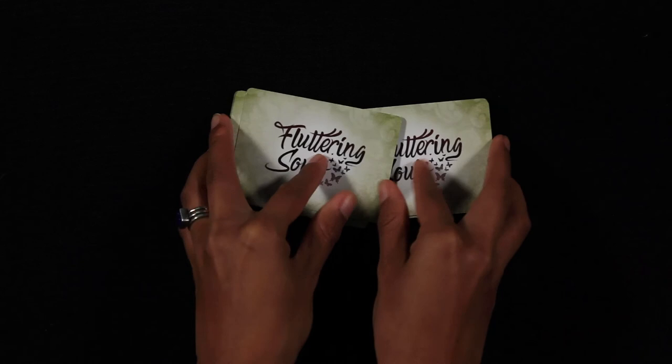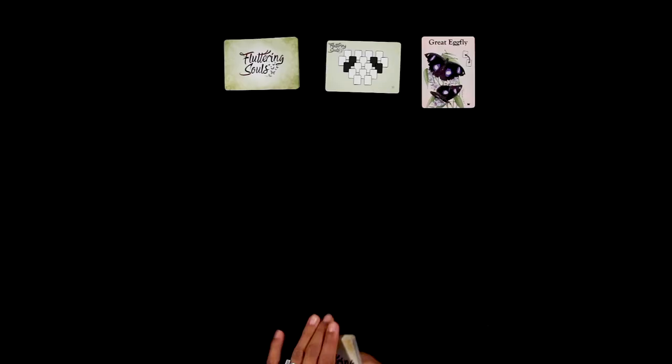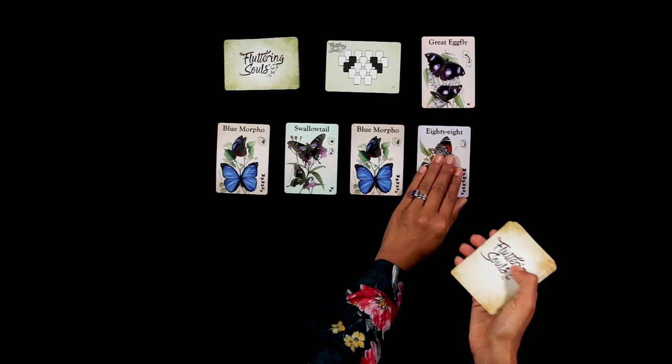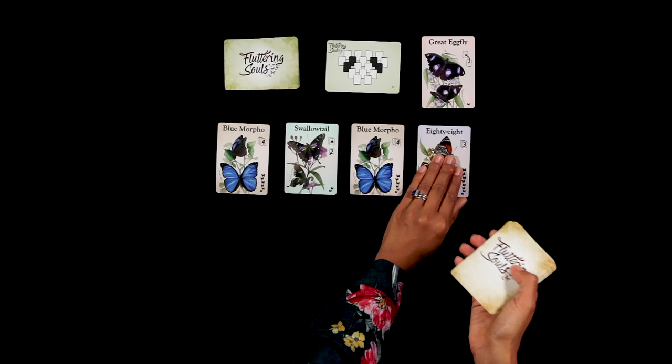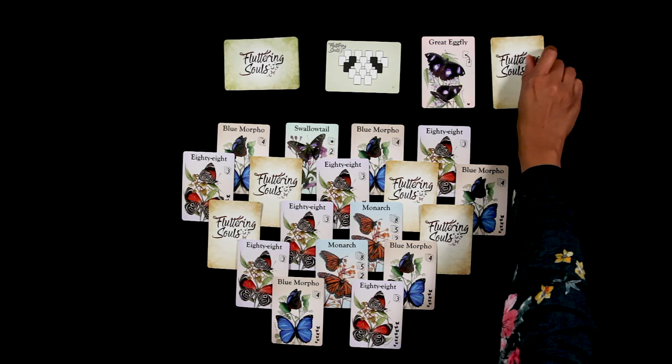Shuffle the layout cards and place the deck on the table. Draw a card and place it face up. Remove the Great Egg Fly from the butterfly deck and shuffle the cards. Place the cards on the table as shown on the layout card. The white rectangles represent face-up cards, the black ones face-down cards. Place the remaining cards aside face down next to the Great Egg Fly and the white butterflies.